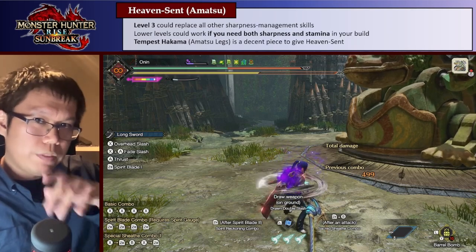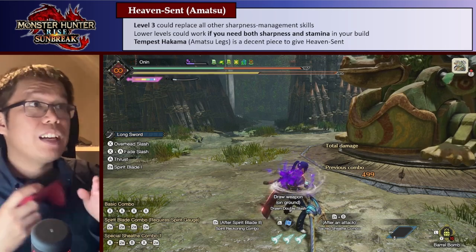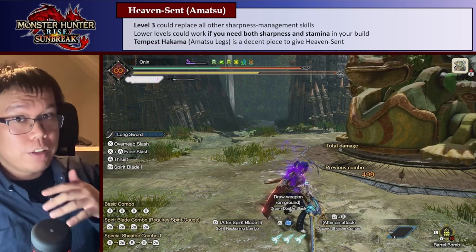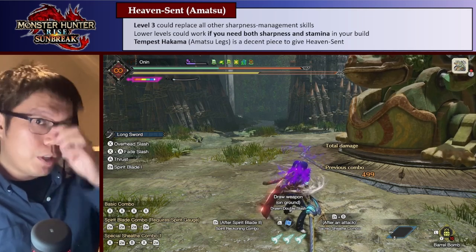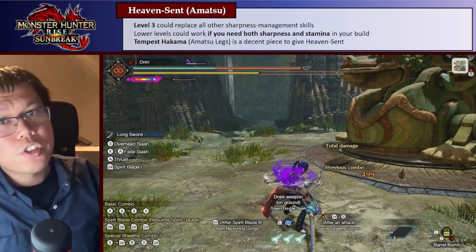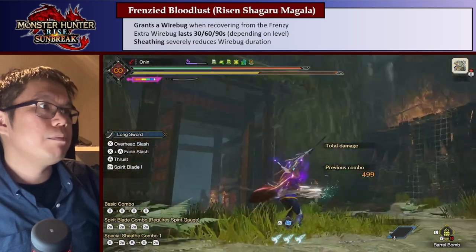If you have a weapon that needs both stamina management and sharpness management — something like dual blades — this skill might be really, really good. But in cases where you just need sharpness, it's usually much more efficient to just use Master's Touch or Protective Polish. It's more of a 1-point wonder skill if you need both sharpness and stamina. The Tempest Hakuma Amatsu legs are a good option, but for longsword, lance, or greatsword, you're better off with Master's Touch.